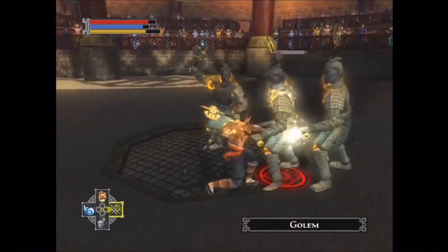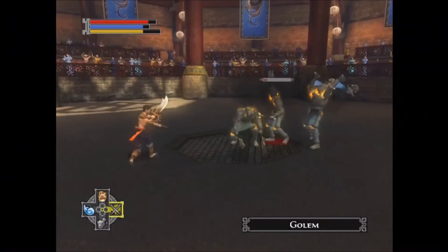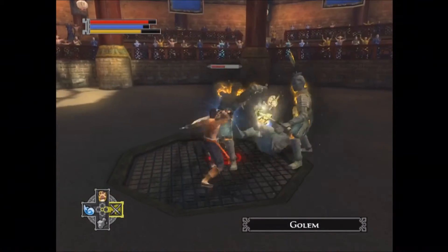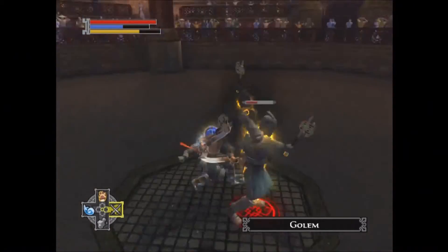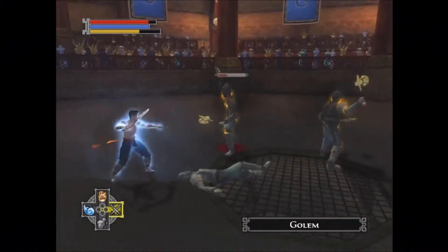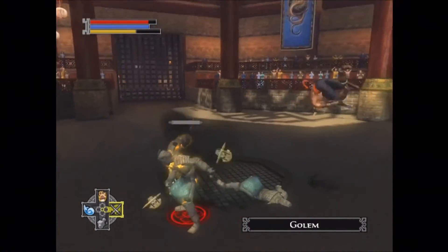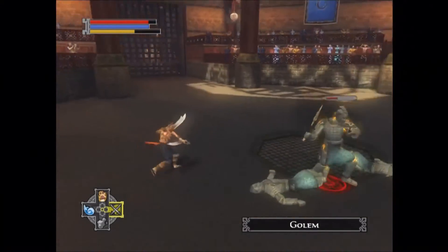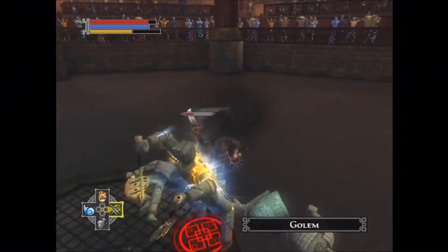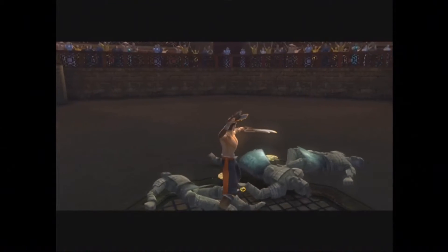Let's see — there's a stab and a slash; I don't know what the third one is. The problem with the golems is they don't reel. So if they're starting an attack and then you start attacking them, they're going to keep swinging regardless of whether you've tagged them or not. It looks like stabs — I kept losing just two and didn't get to see the third one.